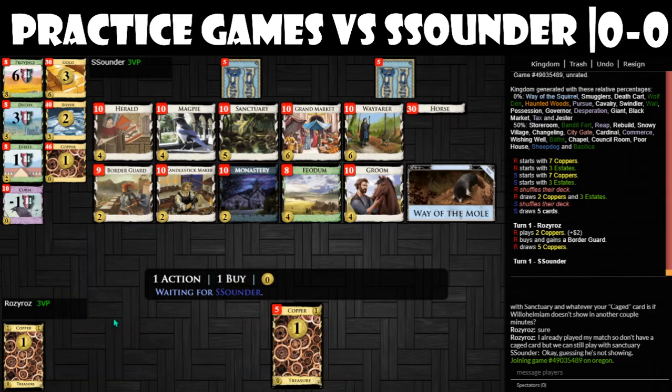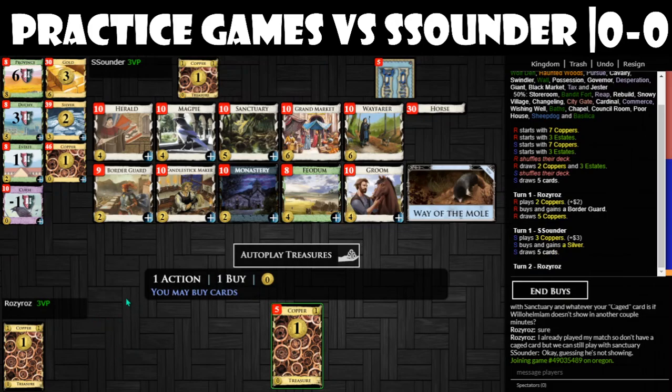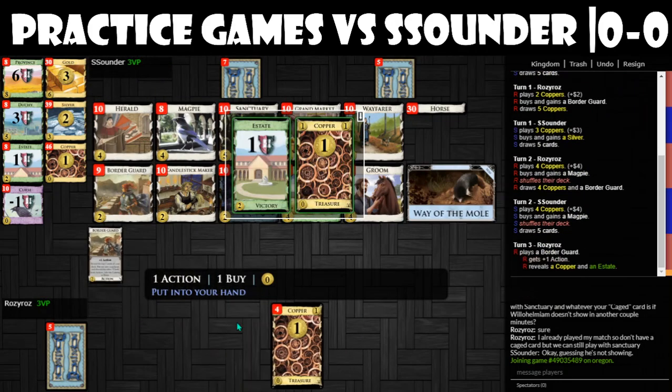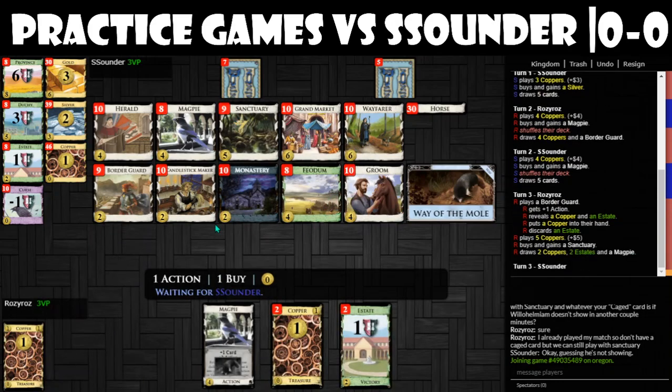We have the 2-5 split. I feel like it's probably best to start working on those Magpies a little early, because they can build up. Let's take a Sanctuary and start clearing some junk out of my deck.